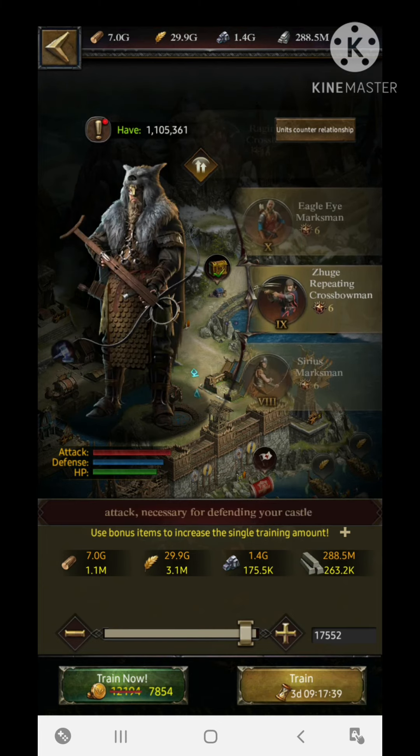T12 siege is also very useful for the defensive setup, giving 82% defensive percentile and 40% HP. It is also good at countering infantry troops. For P5 and below castles, T9 siege can be trusted if you don't have T13 or T12 soldiers. So I have covered all four troop types: infantry, cavalry, archers, and siege.